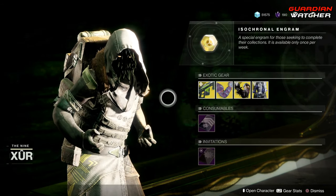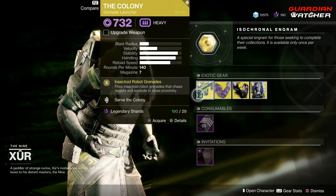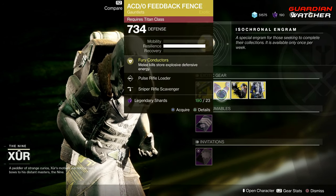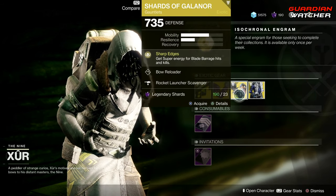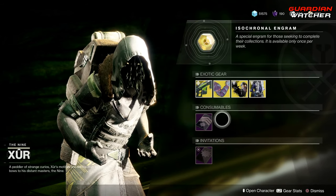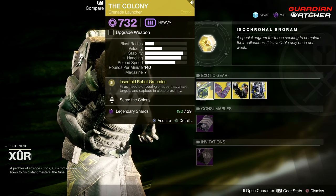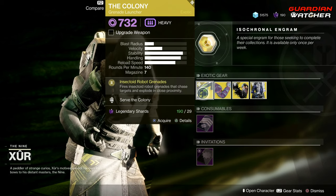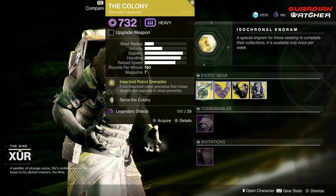So like always, I'm going to go ahead and start with the left-hand side. The weapon of the week is the Colony, which is an exotic grenade launcher. Then we have the ACD Zero Feedback Fence for the Titan, the Shards of Galanor for the Hunter, as well as the Chromatic Fire for the Warlock. Let's go ahead and start with the weapon of the week, which is the Colony. The intrinsic perk on this is Insectoid Robot Grenades, which fires Insectoid Robot Grenades that chase targets and explode in close proximity.